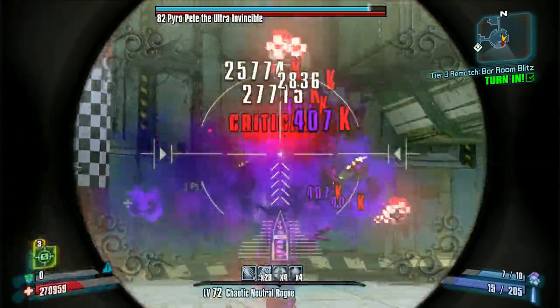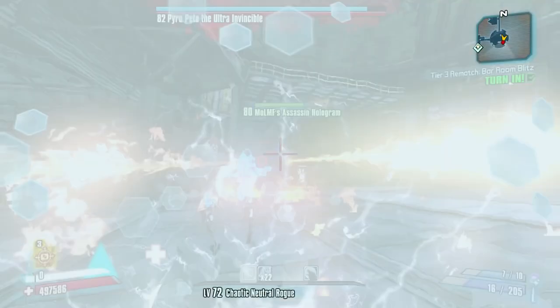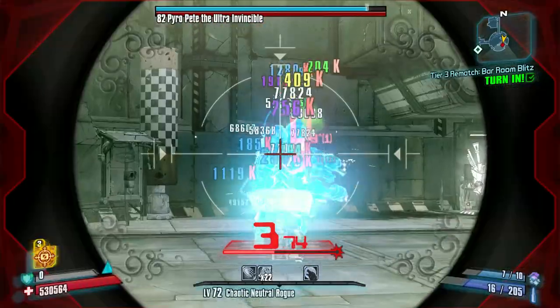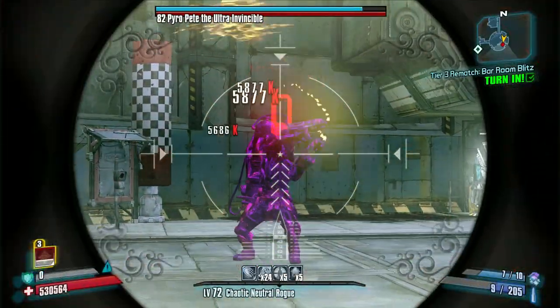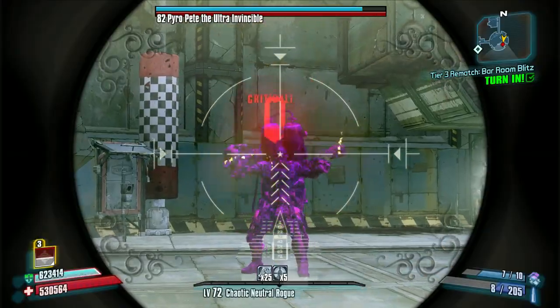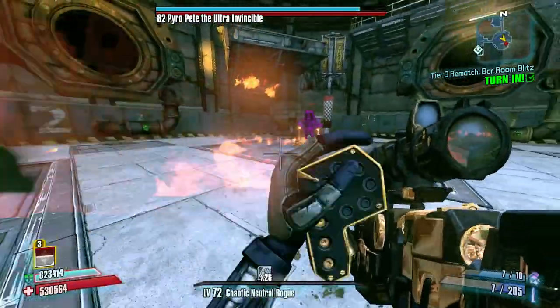This is the only gun I'm going to use, other than the Trespasser, which I've already used to knock off Pete's face shield, and then I'll go ahead and try to kill Pete the whole way down using Critical Ascension and Zero's other sniping boost.